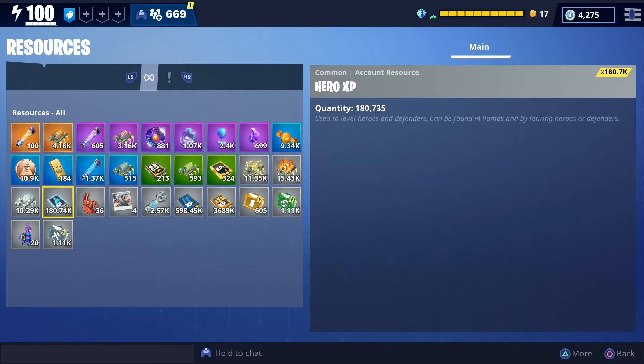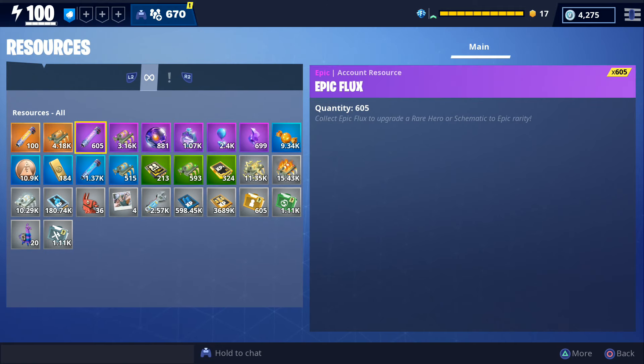We are sort of low on hero XP right now. Normally I like to keep at least 400,000 so we can max out a new hero if one becomes available, but we just spent a lot on Igor a couple of days ago. We do have almost 600,000 schematic XP and over three and a half million survivor XP — once we get to around four or five million we'll spend it all at once and do a video on that. I'm pretty good on manuals; the only one I'm short on at the moment is training manuals. That sums up all of my resources.